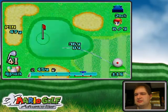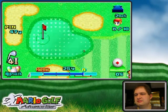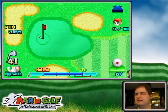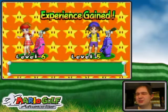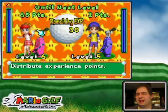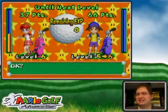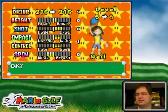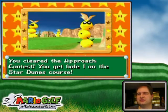The lower running shot does have a higher chance of chipping in, I'll admit that. I would have made it anyway if I'd aimed right at it. Challenge complete! I'll level up and decrease the impact and control stats accordingly — and stuff is unlocked for clearing the approach contest.